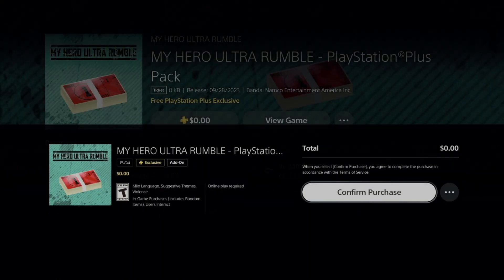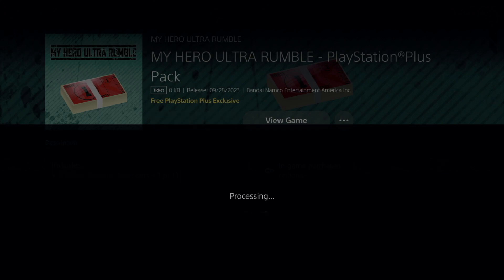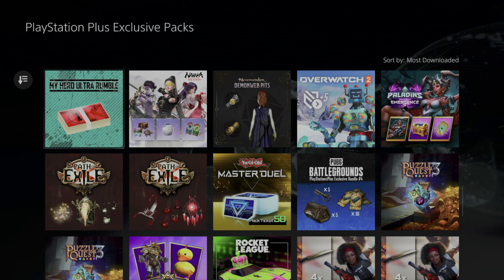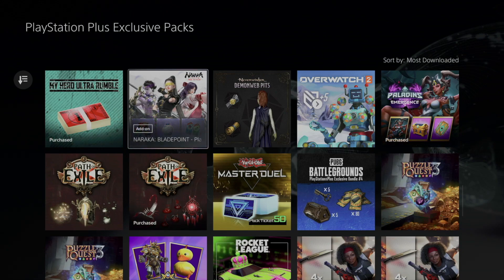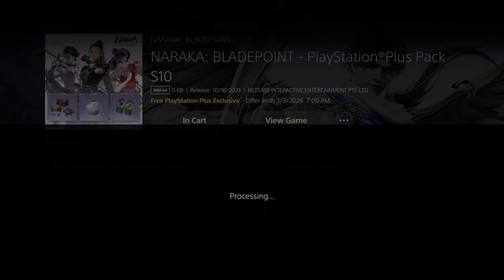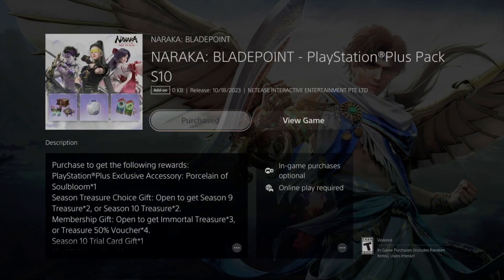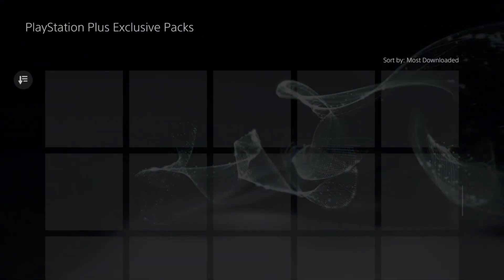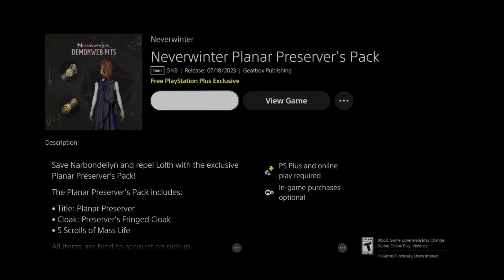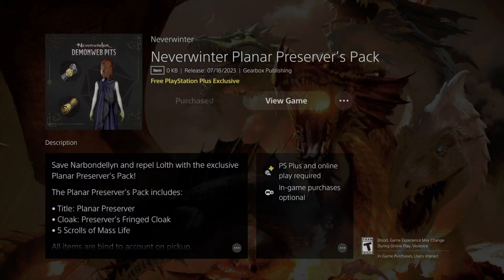If you're watching this video and you don't see a particular add-on, some of them don't stay available that long — they do expire. For a lot of Fortnite skins that came out here for free, they have an expiry date. If you don't get them by a certain date, you won't be able to get them later — there'll just be other stuff available instead. So hopefully you're watching this video in time to get these things for free.